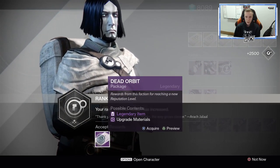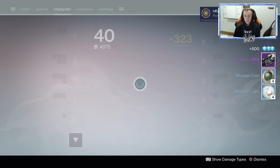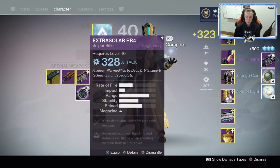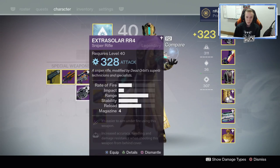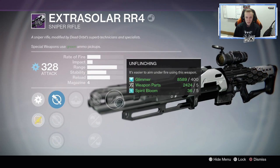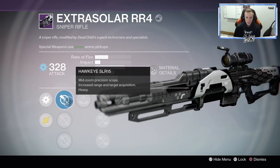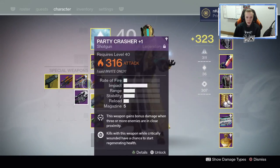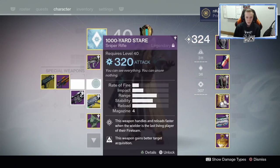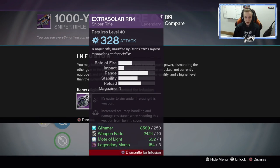So this is probably the second or third last one. We got a Sniper. I'm really not looking forward to the gear, but it's 328 — you know what, never mind what I just said, I'll take it. I will definitely take it. Unflinching, Explosive Rounds, Injection Molds — yeah, it's a bad Sniper. But I am going to infuse it into my Thousand Yard Stare — the godly, the one and only Thousand Yard Stare. My light level is just skyrocketing — oh my god, I'm already at 325.